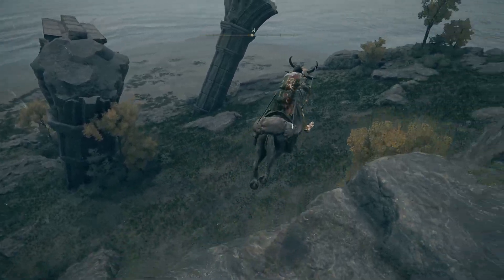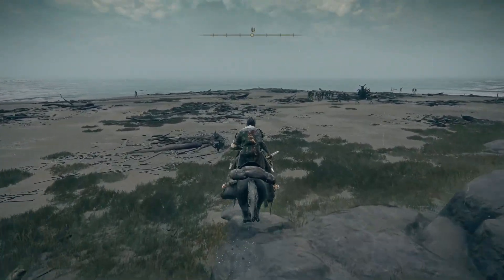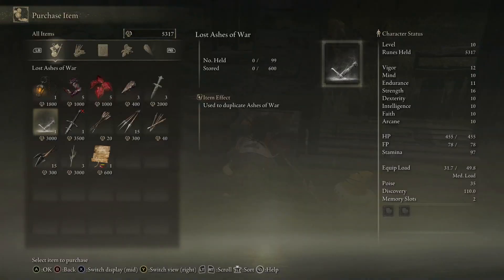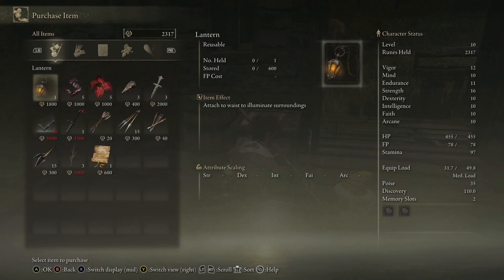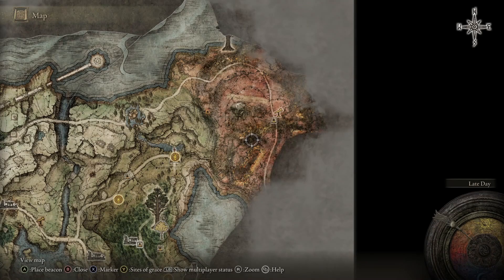Instead we're coming down to the southern tip of the map — a beautiful long beach, very big number of corpses around here for whatever reason. Just ignore the various zombies. There's an isolated merchant over there — I flipping love you — because he sells a couple of really important things: probably the easiest Lost Ash of War to get in the game. Now I can just duplicate an ash of war and get blood on both my weapons immediately. And honestly, I just love the lantern too.